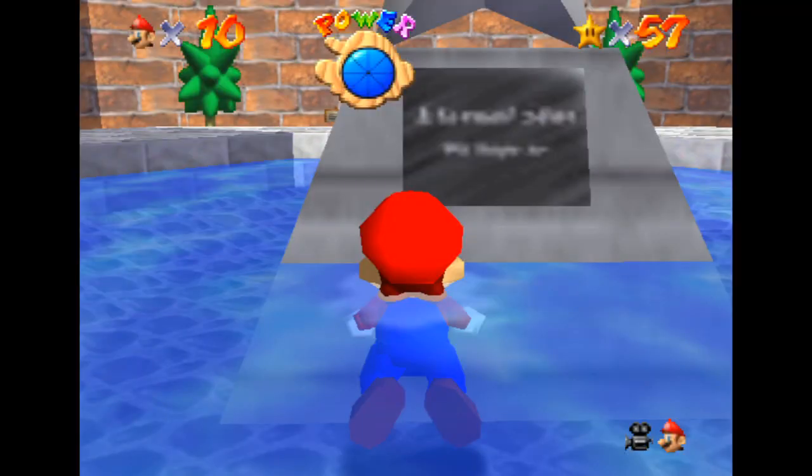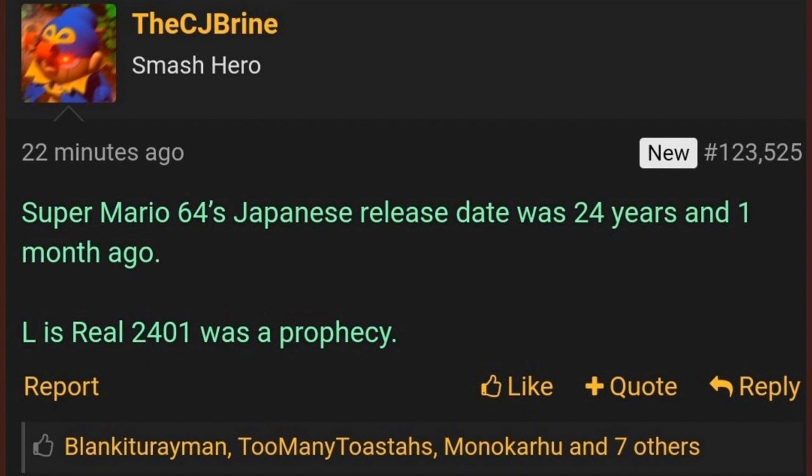I've even seen some stuff saying that there was originally a split-screen two-player mode — I don't know for sure if that's true, but Luigi was, in fact, planned for Mario 64. Luigi being in Mario 64 has been an urban legend with Mario 64 fans for as long as I can remember. There's this very infamous statue in the game that people think is saying 'L is real 24-01.' Many people took that L to mean Luigi is real, and the 24-01 to be some sort of cryptic hint at how to unlock Luigi. Over on Smashboards, C.J. Bryan wrote: 'Super Mario 64's Japanese release date was 24 years and one month ago — 24-01. L is real 24-01 was a prophecy.'